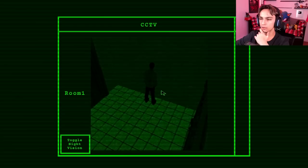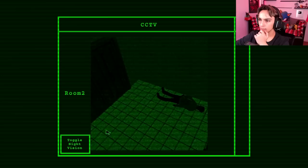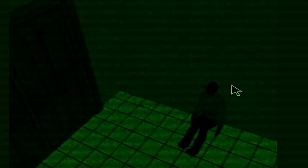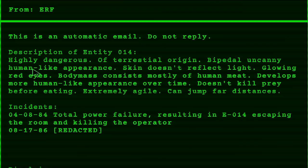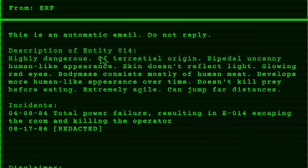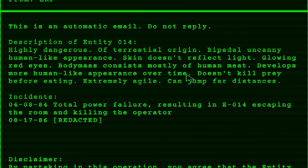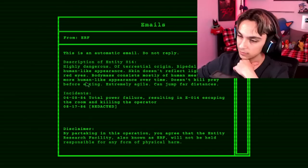Error. Well, that's not good. So this is the guy whose head was banging on that wall. This one's dead. This guy might be alive — are they like snacks for the entity? Email from ERF, this is an automatic email, do not reply. Description of entity 14: highly dangerous, of terrestrial origin, bipedal, uncanny human-like appearance, skin doesn't reflect light, glowing red eyes, body mass consists mostly of human meat, develops more human-like appearance over time, doesn't kill prey before eating, extremely agile, can jump far distances.